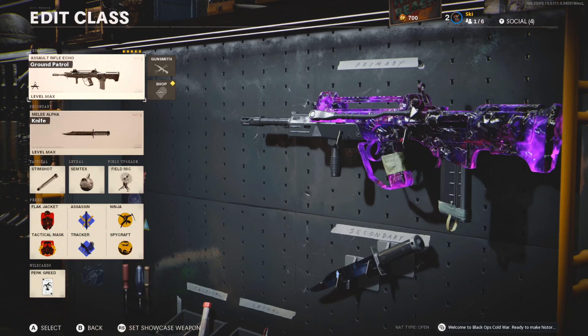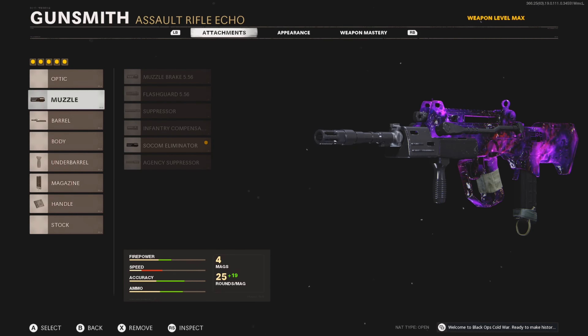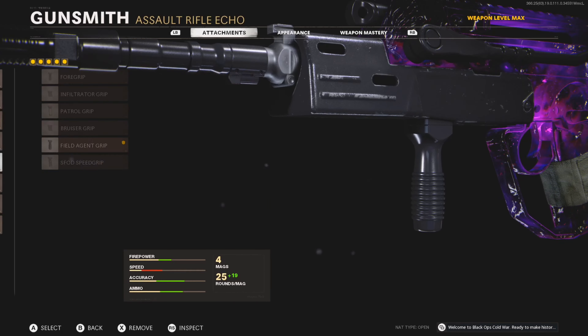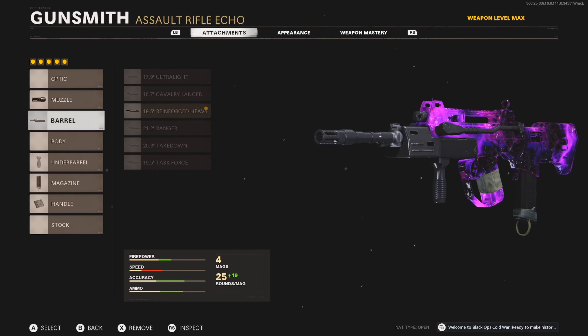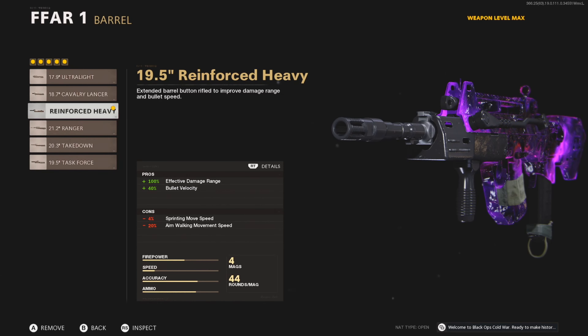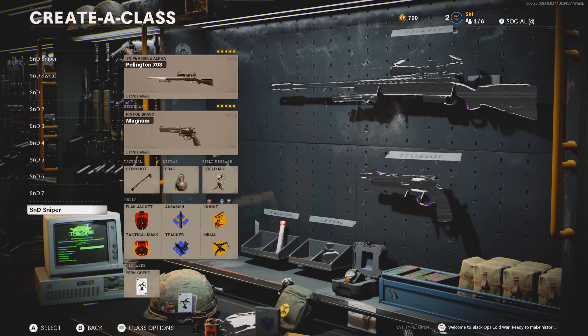Seventh class is the FFAR1, a very good AR that shoots fast and can laser people with the right setup. The recoil is a little tricky though — it goes up and to the right rather than straight up. The setup: SOCOM Eliminator, Reinforced Heavy Barrel, Field Agent Grip, 44 Round Fast Mag, and Airborne Elastic Wrap. This gun runs out of ammo super fast so you want the 44 round mag, and again the Task Force Barrel just adds too much recoil, so go with the reinforced heavy barrel. Once you get the recoil pattern down, it's really good at all ranges.